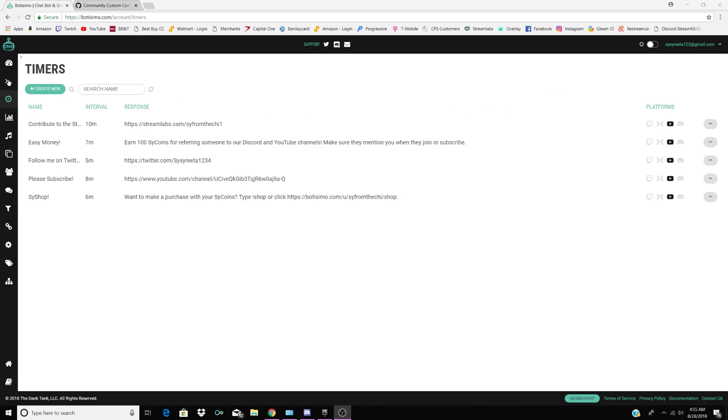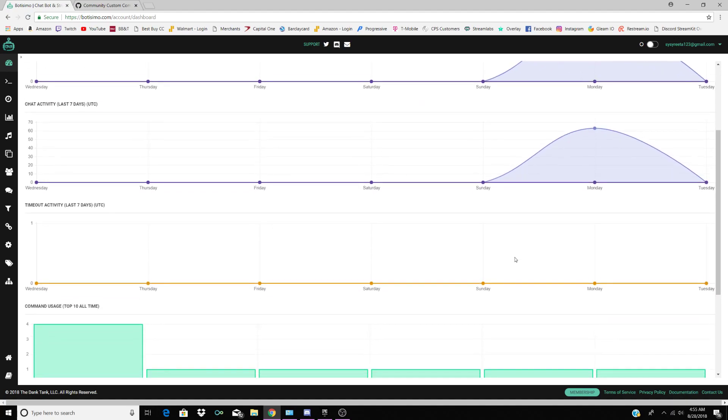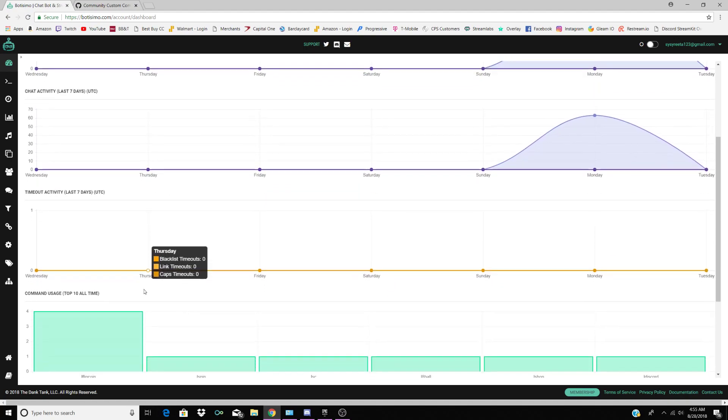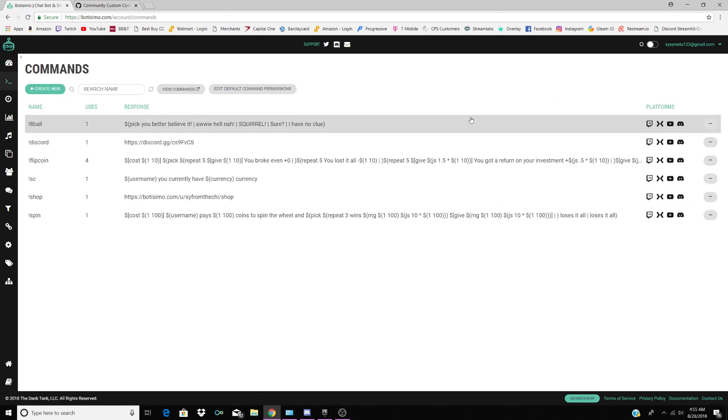On the left side starting from the top, there's a dashboard. It shows you everything from Twitch, Mixer, Discord, and YouTube — new users, chat, timeouts, everything within the last 7 days. That's what the dashboard is for. Next you go to Commands, where you can create your own commands.